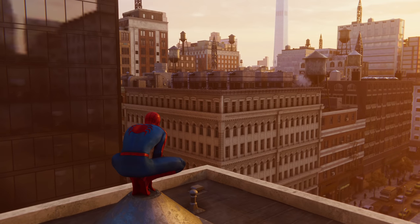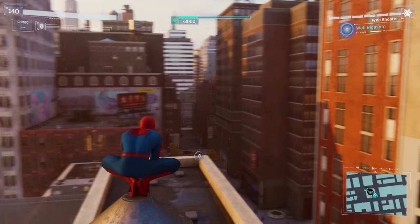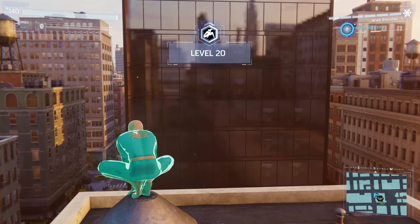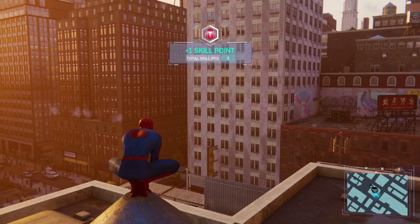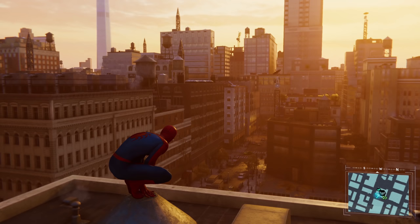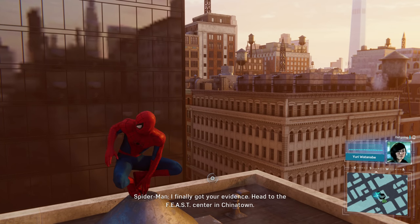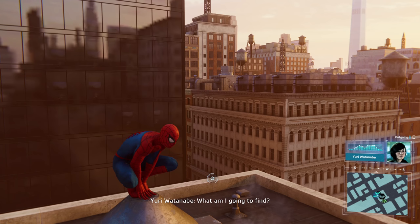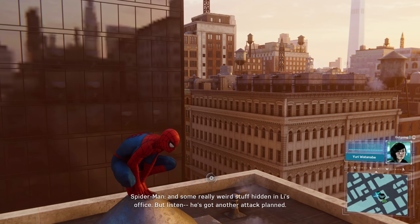That was definitely something. Holy cow. Hidden agenda complete. And I leveled up — I'm level 21. Another skill point. Captain Watanabe, I finally got your evidence. Head to the FEAST Center in Chinatown. What am I going to find? A nice lady named May Parker, and some really weird stuff hidden in Lee's office.